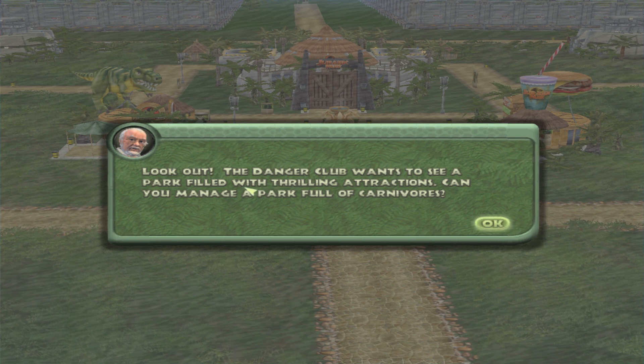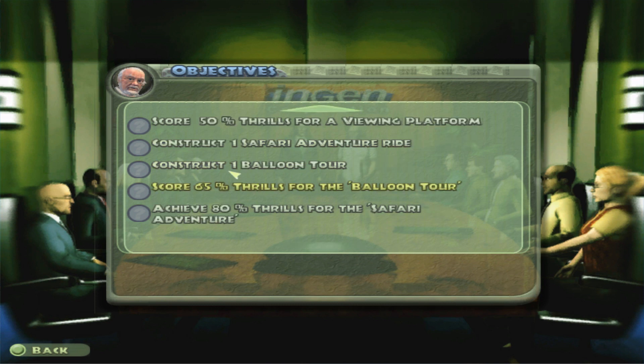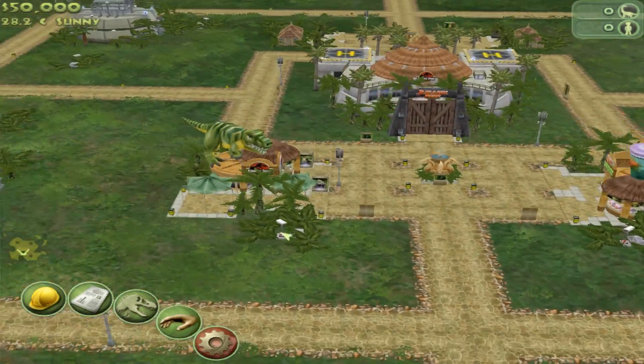The Danger Club wants to see a park filled with thrilling attractions. Can you manage a park full of carnivores? Well, we'll have to find out. The objectives are: construct four viewing platforms, score 50% thrills for a viewing platform, construct one safari adventure ride, construct one balloon tour. Score 65% thrills for that balloon tour and 80% thrills for a safari adventure. I think we can do this.